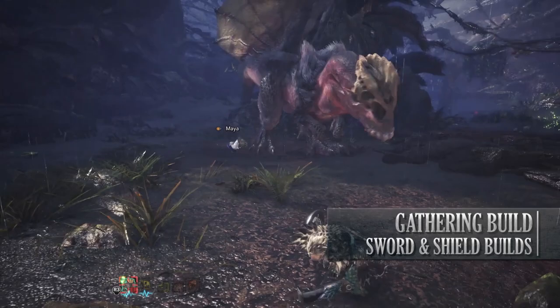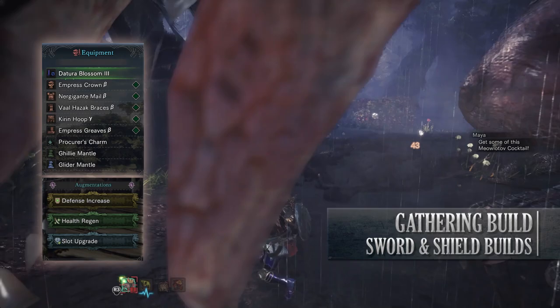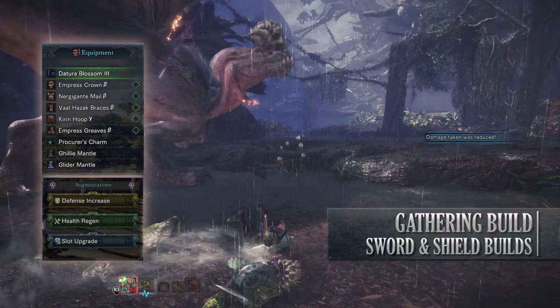So for this build I'm using the Empress Crown Beta, Nergigante Mail Beta, the Valhazak Bracers Beta, the Kirin Hoop Gamma and the Empress Greaves Beta. I'm also using a Procurer's Charm and for my weapon I'm using the Teostra's Blossom. This has a slot upgrade, health regen augmentation and defense increase augmentation on it from the support build.